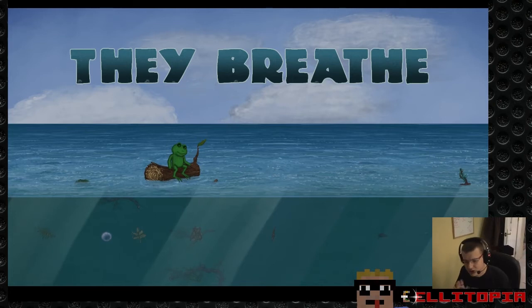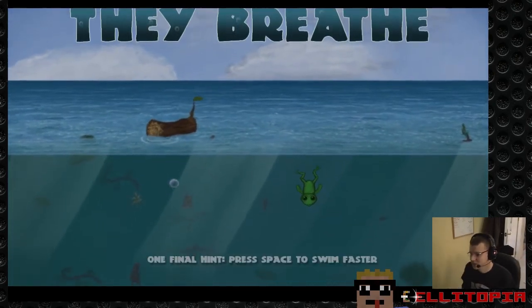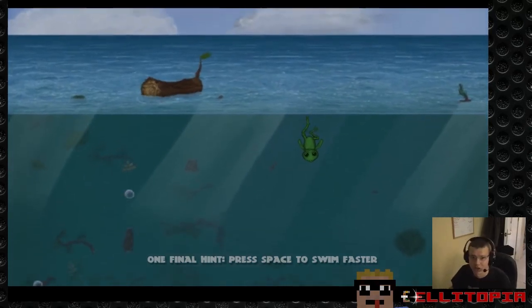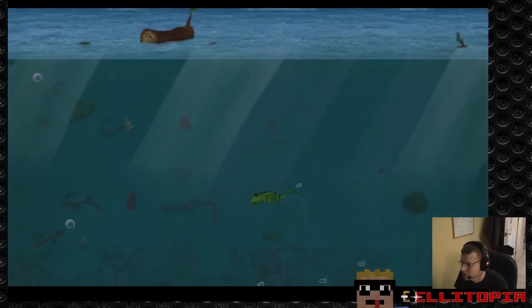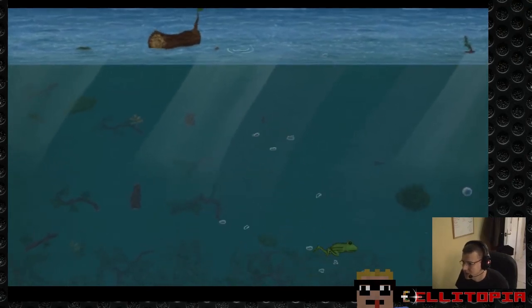Now to confirm the gamma settings was the spacebar, so I'm going to guess that the spacebar is going to tell us what we do next. And here we go. Our froggy friend here is jumping in. One final hint - press space to swim faster. Final hint, also being the first hint. We've got arrow controls and W-A-S-D as well.